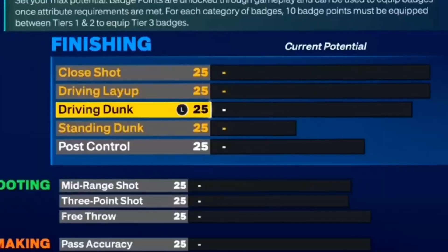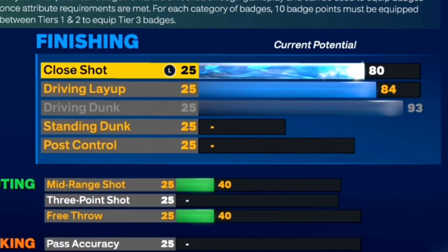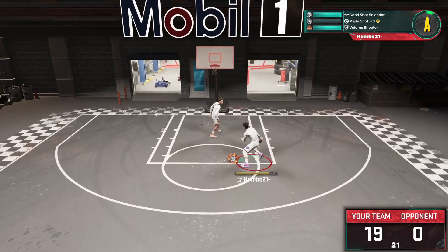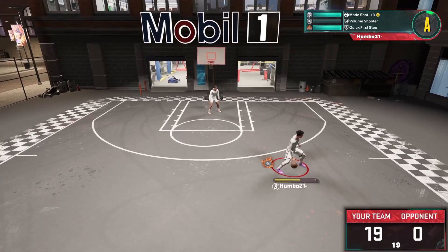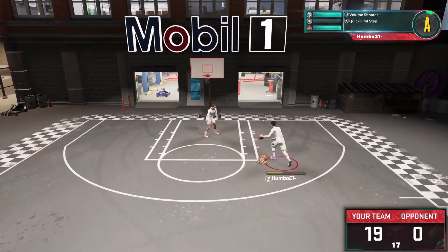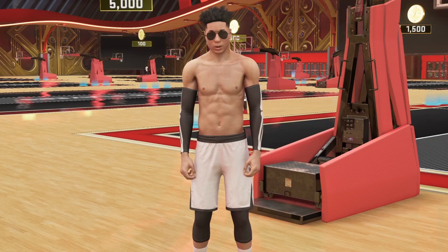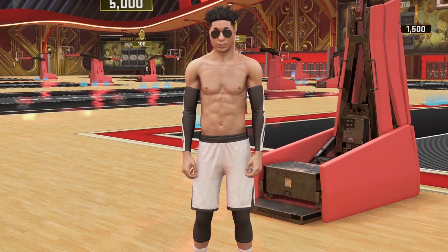First, for the driving dunk, we're going to max this out at a 93. Then for the driving layup, we're going with an 84. For the close shot, we're going with an 84 as well. And for post control, we'll go with a 59. With 25 finishing badges and a 93 driving dunk, you do not want to be sitting in the paint — I will come over there, do a 360 windmill, and dunk it on whoever I'm playing against.